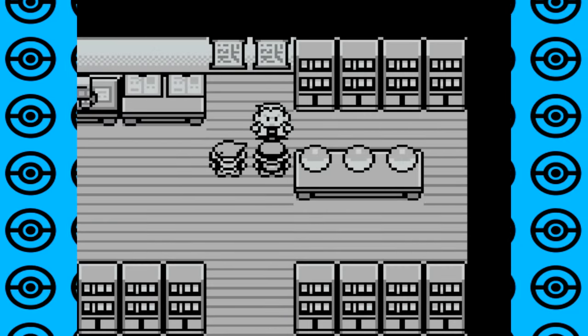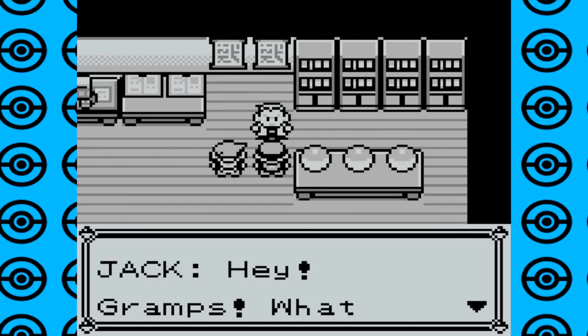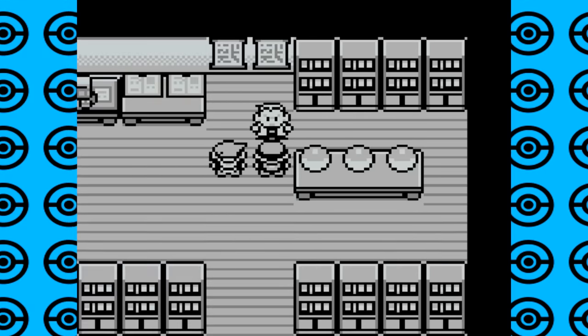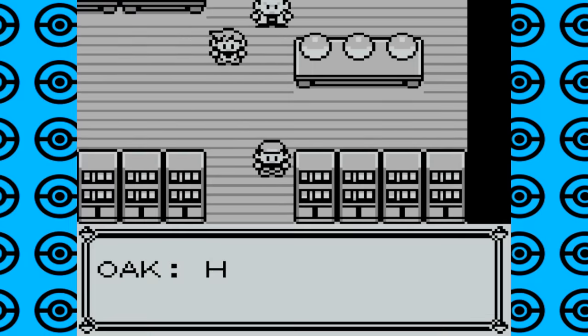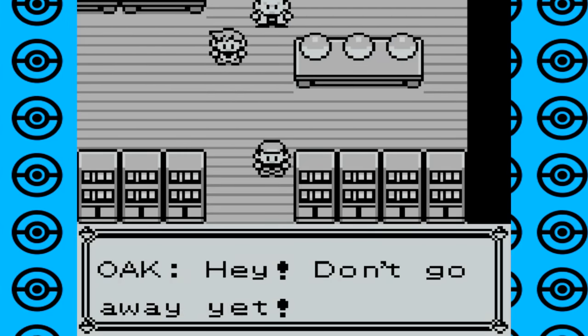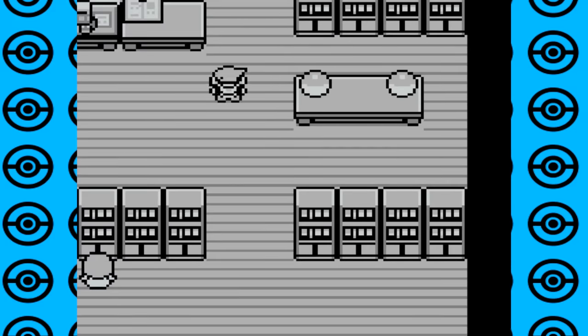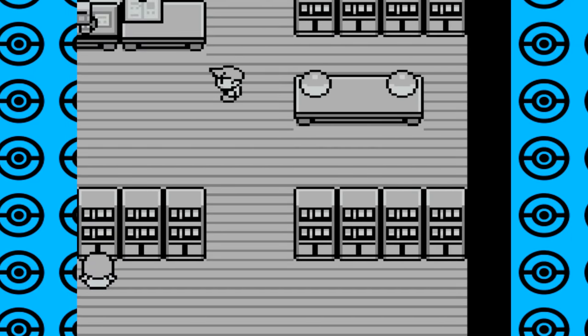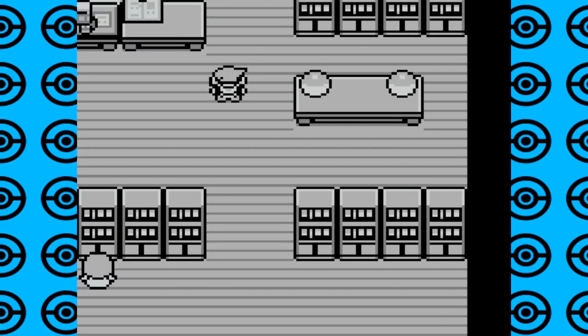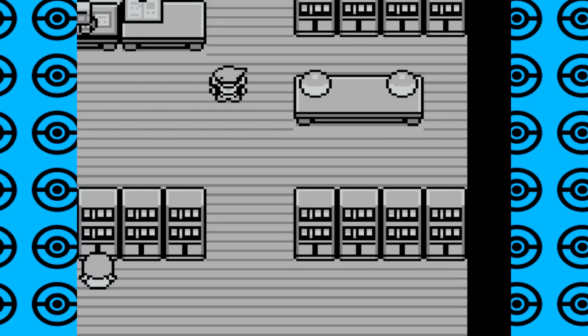This next glitch is rather minor, but it's still surprising to see how it made it through the testing phases since it's something you'd expect to be one of the first things tested. The way it works is if you're in Professor Oak's lab selecting your starter Pokemon, you just keep trying to leave instead of picking one. Oak will tell you over and over again to stop and pick your starter, but if you keep doing it, eventually this happens.